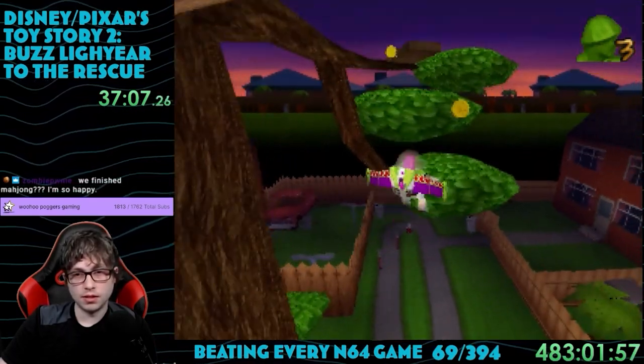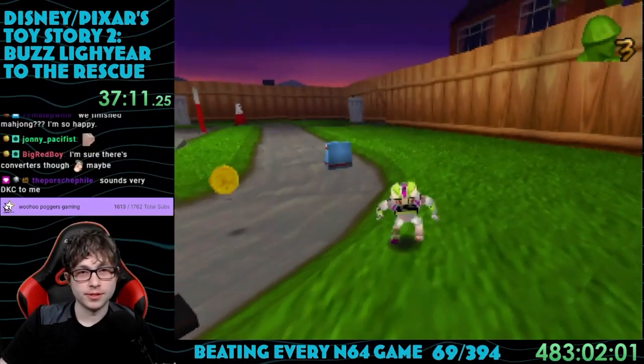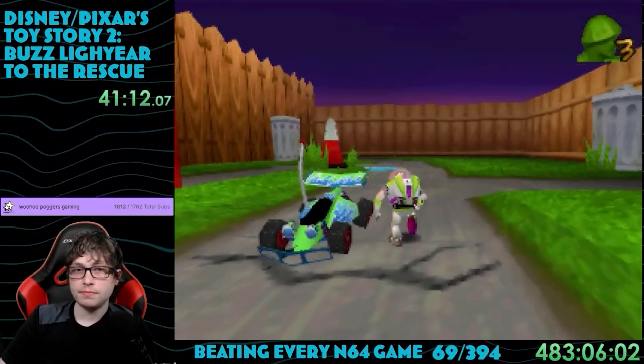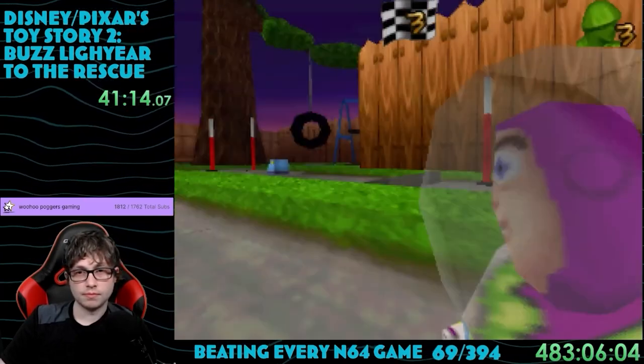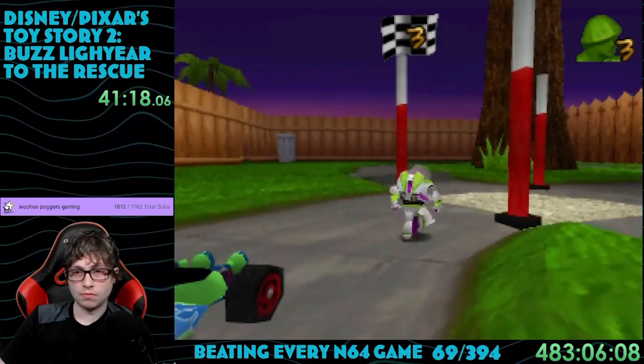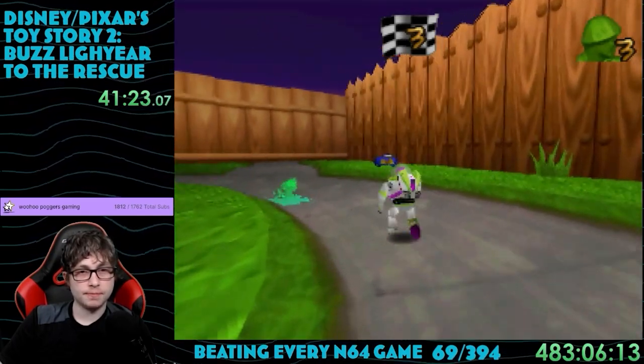They also had all the original voice actors from the movie to read lines in the game, which I think is awesome. The main thing you probably remember from this level is climbing this massive tree. There's a lot of stuff you need up there, and falling really sucks — it takes forever to get back up. RC is back in this level too, and he wants another race. You're supposed to come back after unlocking a power-up to move faster, but I realized you can beat it anyway by just standing in front of him every time he attempts to pass.